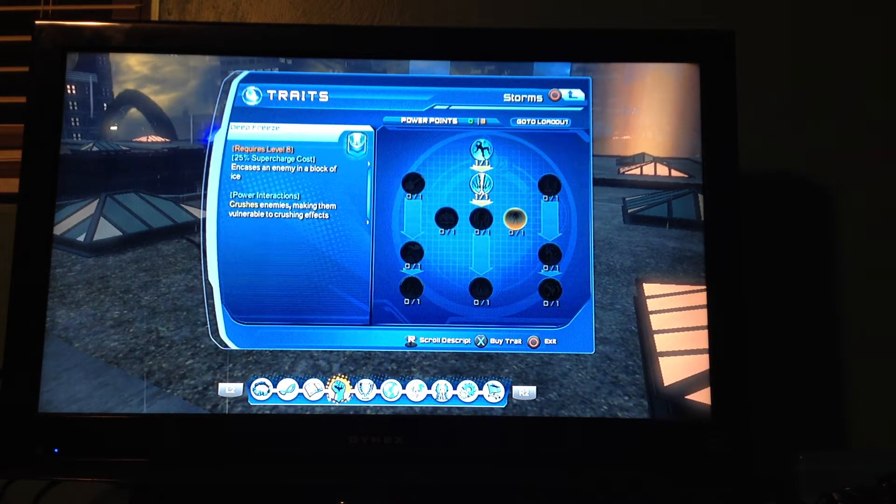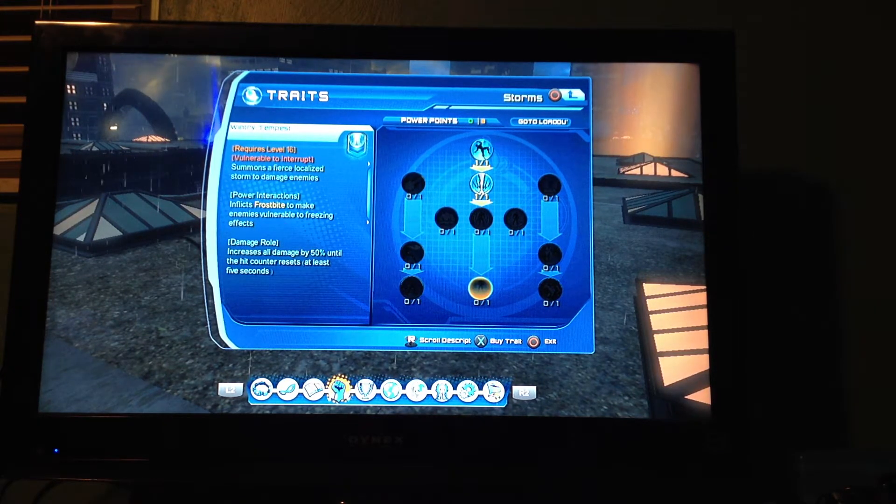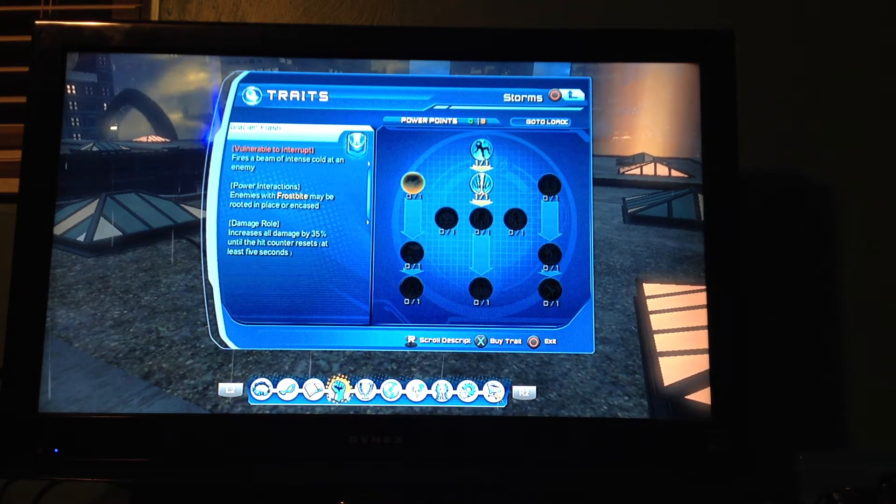I think this is one of the very few powers you can use to crush people with ice. Wintery tempest — summons a fierce local ice storm to damage nearby. I have seen people use this and it's actually very useful. I might get it, I don't know. We'll have to see.